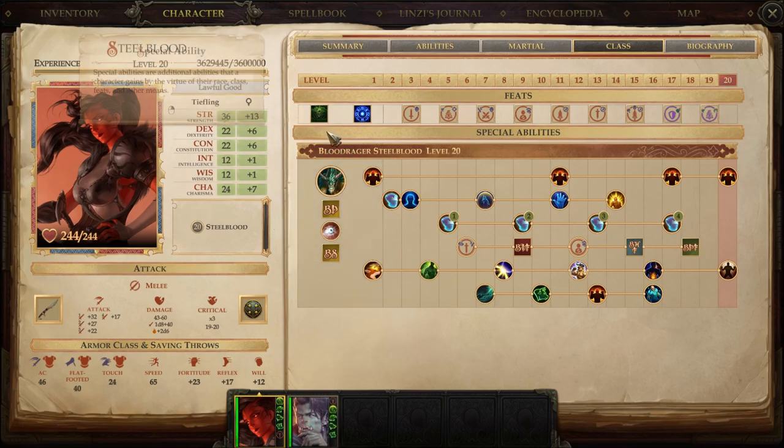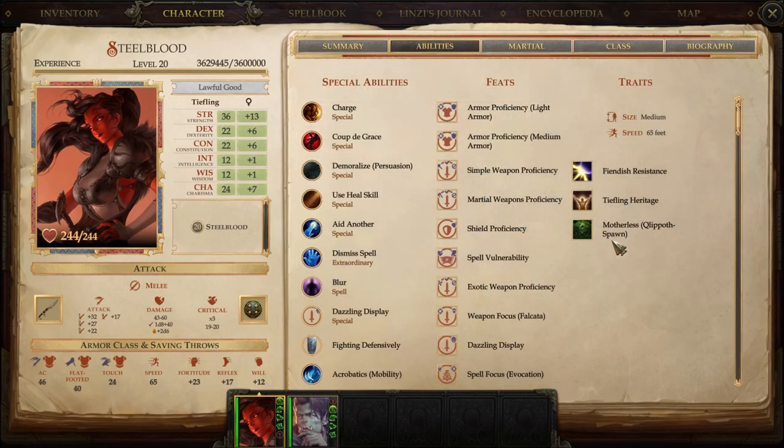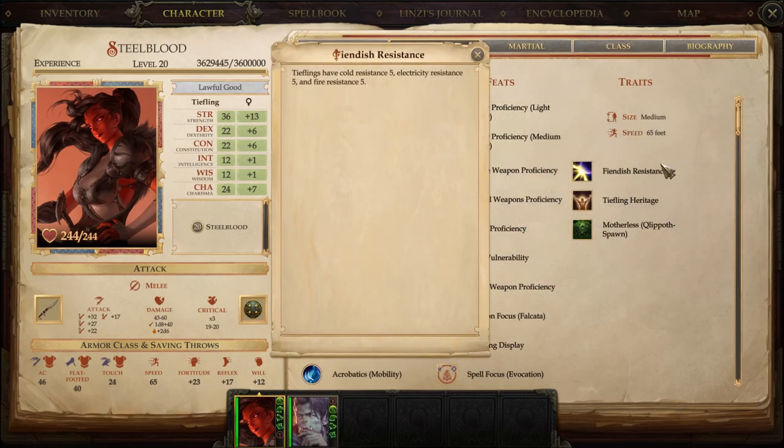Blood raging is kind of our shtick — it doesn't mean that's the only time we're good, but it's really when the best abilities come online. At level 1, because we're Tiefling, we get Phoenix resistances — cold, electric, and fire resistance innately built into the character. Nothing amazing, just enough to keep you alive from a fire attack every now and again, but it's free and we'll happily take it.